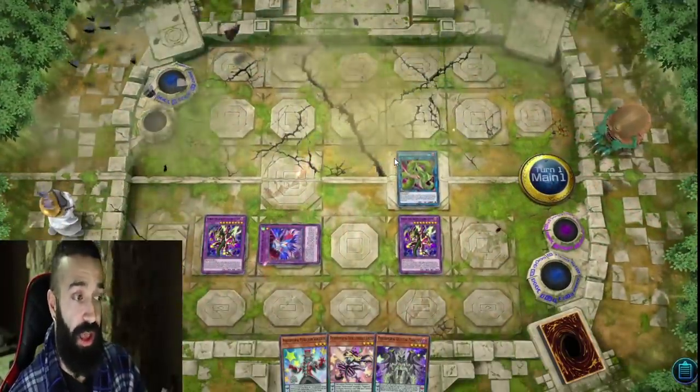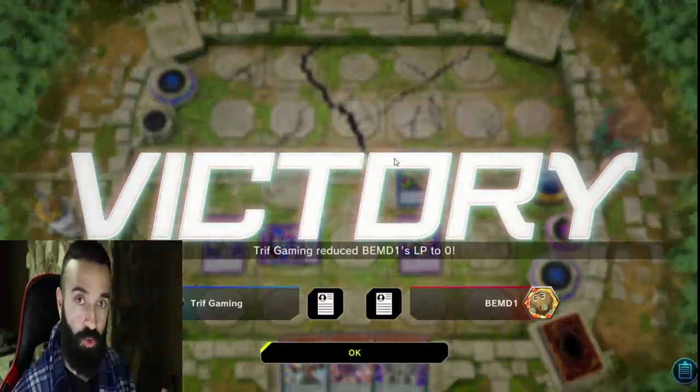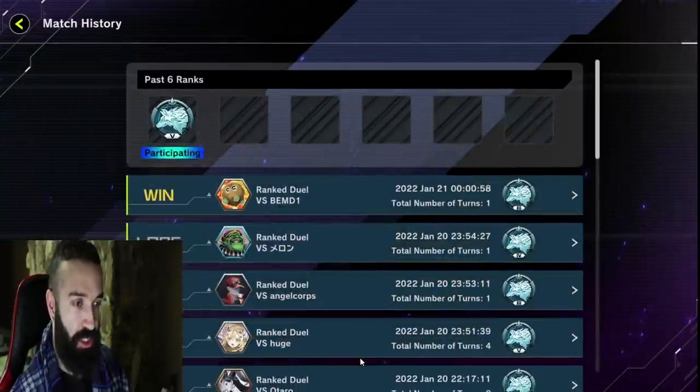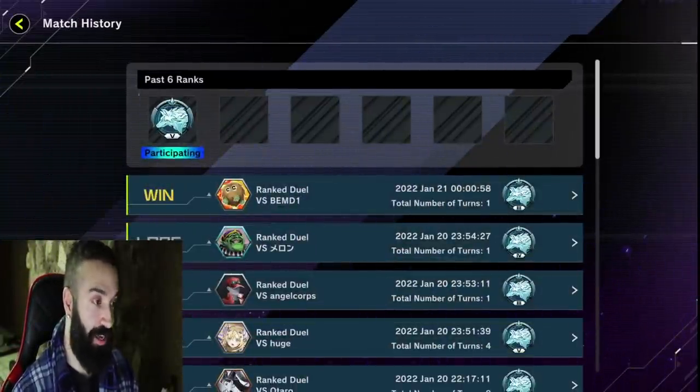That was FTK through Ash with a bad hand — no Wisdom, no OAF Dragon, no real starter. This FTK is legit. Every single time you go first, you're FTK-ing through one piece of interaction — Valor, Imperm, or Ash. If they just hit you with Maxi-C, you go through it.